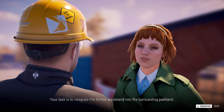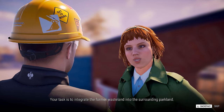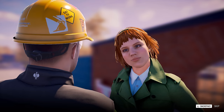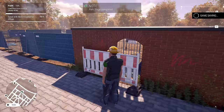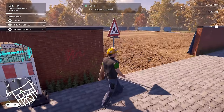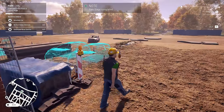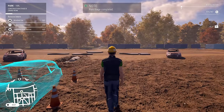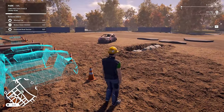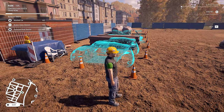Your task is to integrate the former wasteland into the surrounding parkland. So basically we've just got to make this look like what's behind - a nice park. Definitely trees and stuff.